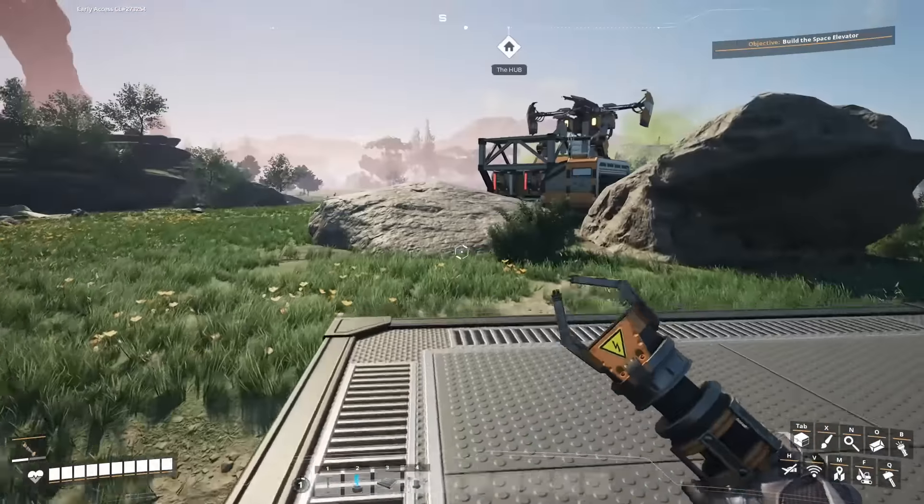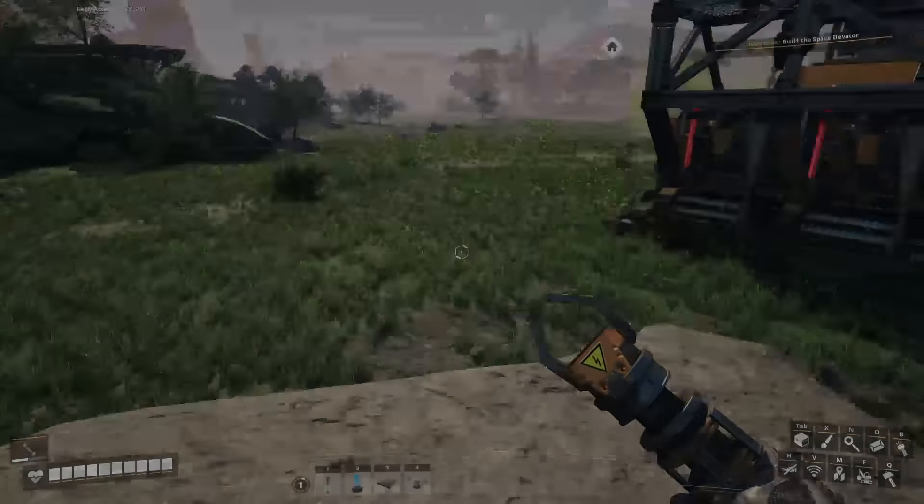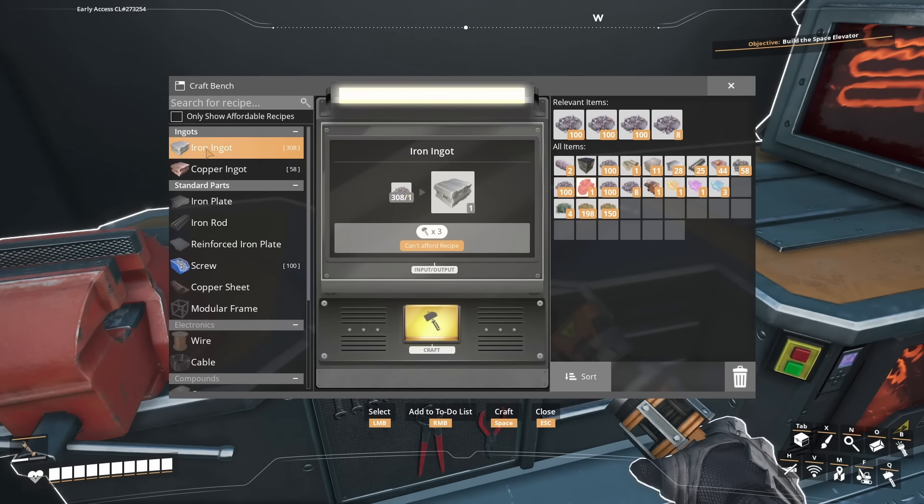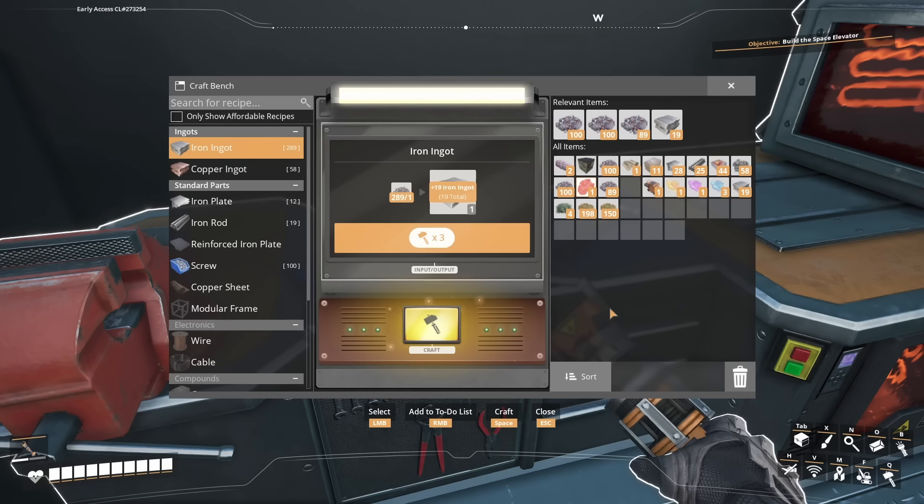Now we have a whole bunch of biomass, which is a much more efficient fuel than just leaves and wood. Put your biomass into your biomass burner and it doesn't go down quite as fast as the leaves did. As you progress, you will get a better biomass — solid biofuel — which will go down even slower, an even more efficient fuel. And as you go through the game, your energy needs are met with much better types of supply.